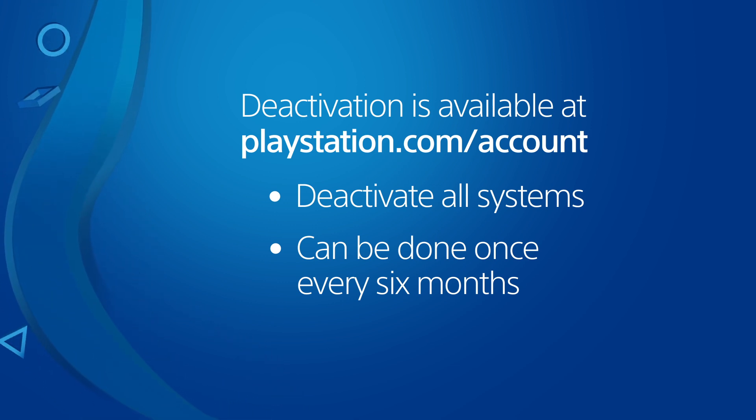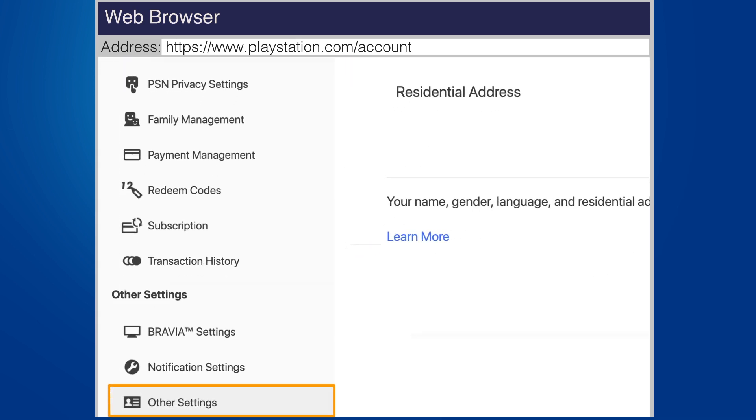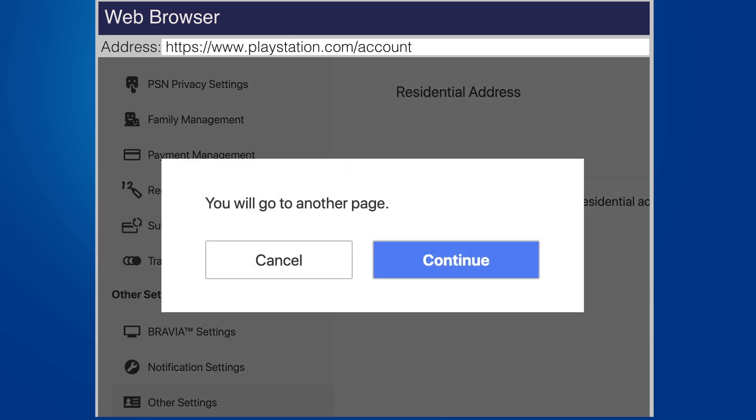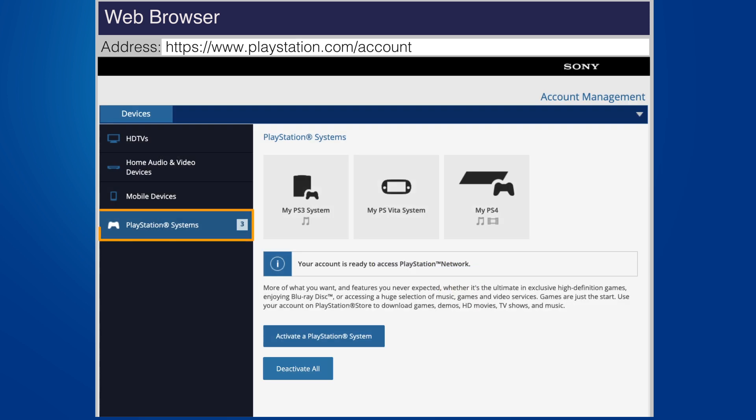Go to PlayStation.com/Account in a web browser and sign in to your account. Select Other Settings, choose Continue, and then select PlayStation Systems.